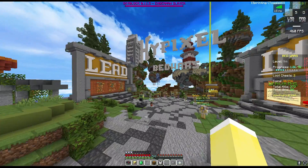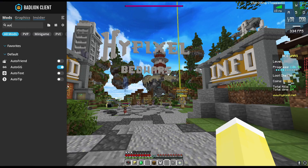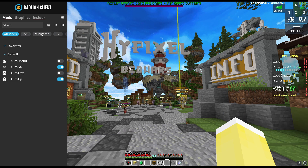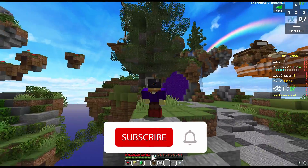Another thing in the auto tip mod is you can set the display mode to shown, hidden, compact, or debug. Compact makes it smaller, and honestly I have no clue what debug does.